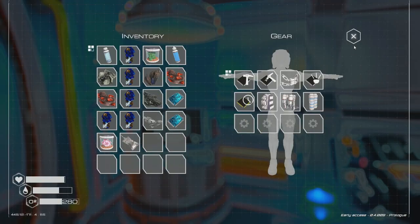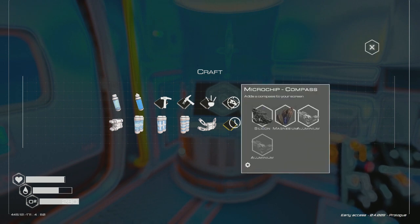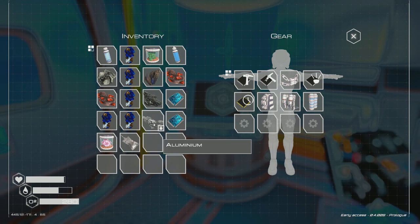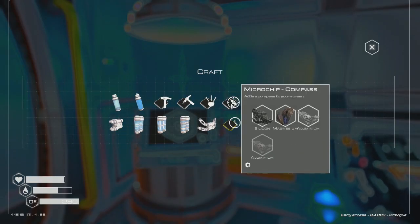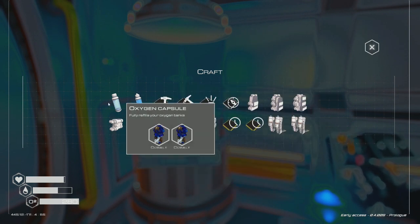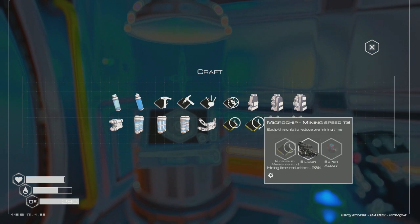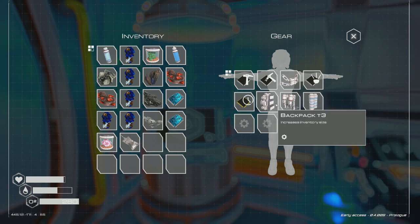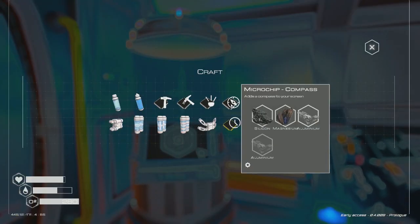I just need the oxygen tank. Building a new one — oxygen tank level three, equip it, now we're up to 280 which is fantastic. We do have two blueprints. I want to build this but I just need one more aluminum. I already have mining speed level two, so the only thing I really need right now is the compass — I just need one more aluminum.